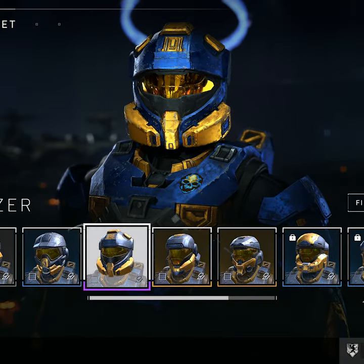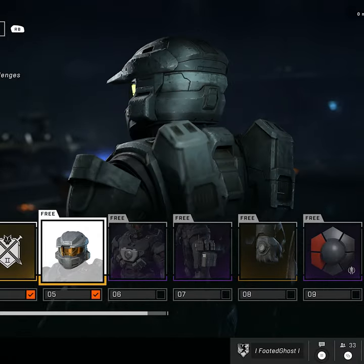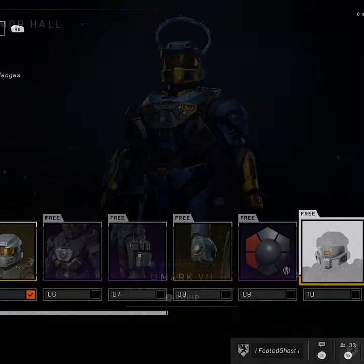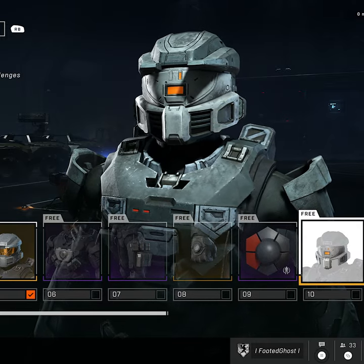But of course, that's just what I think, as well as what I've seen from a lot of you guys. The Mark V Zeta helmet is for the Mark VII armor core, which is the free armor core everyone has. There was also a cool helmet attachment for it at the end of the battle pass, but you either love it or hate it, as it completely covers the visor.